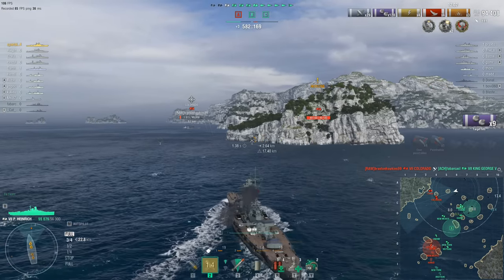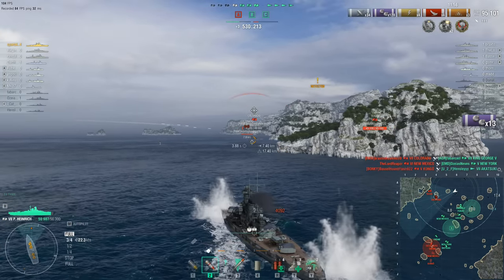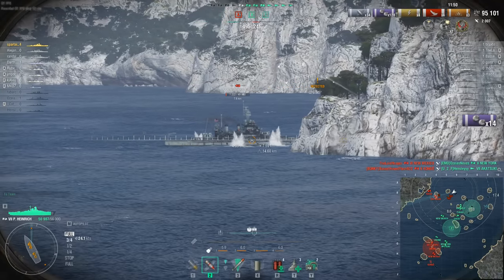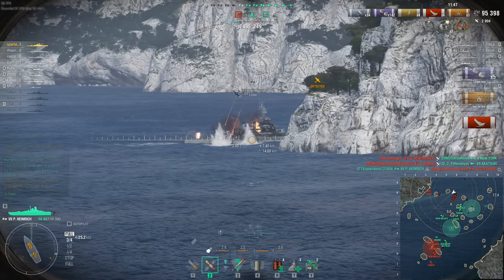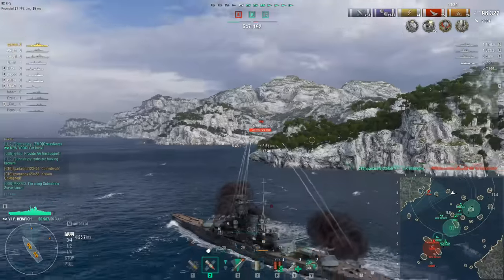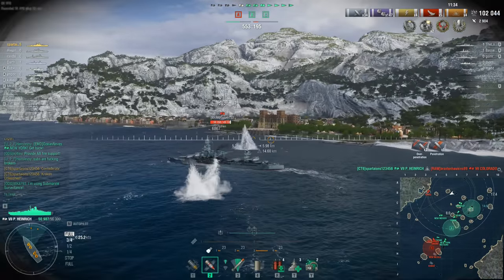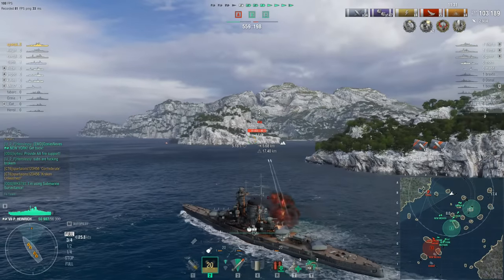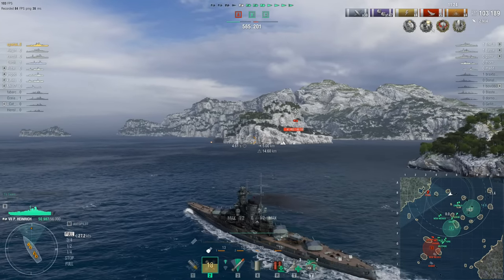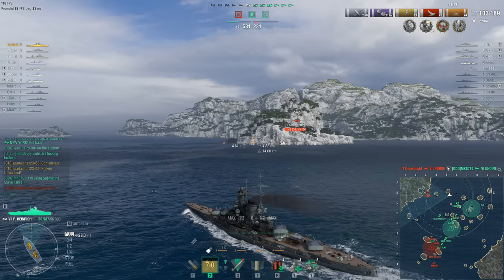Whether or not the Colorado makes it into cover is an entirely different question. The enemy team score another kill — there goes the New York, there goes the Akatsuki. Oh, there's a fight back — come on — there goes the Colorado and there's the Kraken Unleashed! Due to Spartans' positioning, the Texas was unable to assist the Colorado. Credit to the King George V for staying alive just long enough to keep the Colorado fully occupied. Spartans' team are still two kills and 350 points up, so this doesn't really qualify as the team trying to throw.